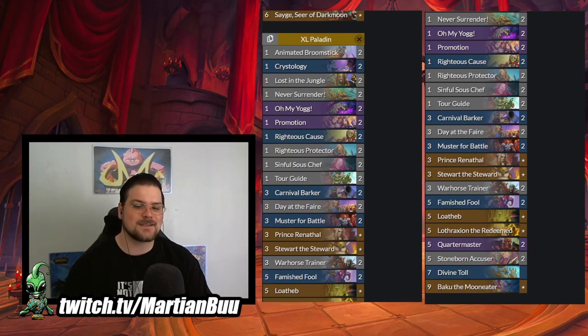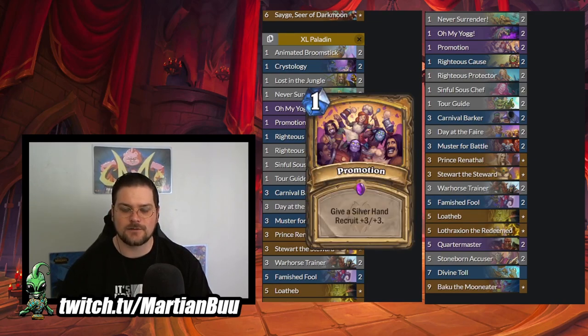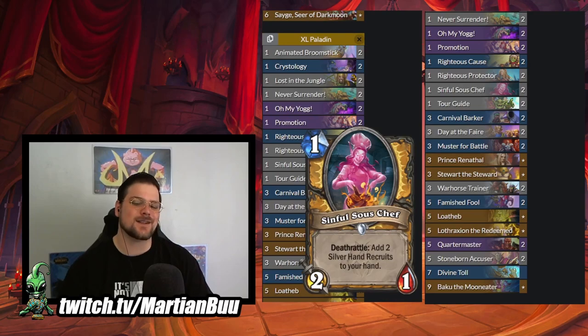Odd Paladin hasn't been a meta monster in a while, but it did get a few cool new tools. New cards: we have Promotion - one mana give a Silver Hand Recruit plus three plus three. I think this is the best new Odd Paladin card. One mana three-three is phenomenal. We have Sinful Soushef - a one mana 2-1 Deathrattle, add two Silver Hand Recruits to your hand. One mana 2-1 is pretty meh as a turn one play. It does give you extra recruits but it's pretty much a one-for-one at one mana when you're otherwise getting three 1-1s. It's a pretty big downgrade but I think it's worth trying.